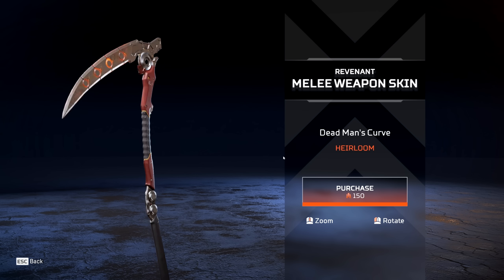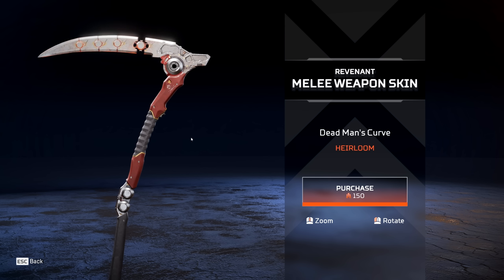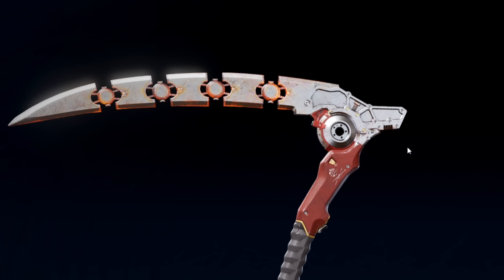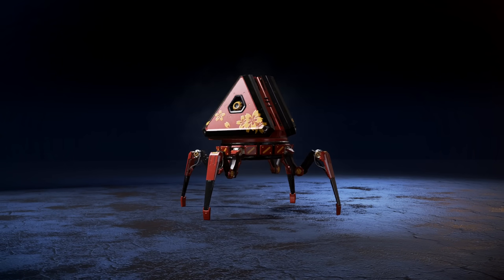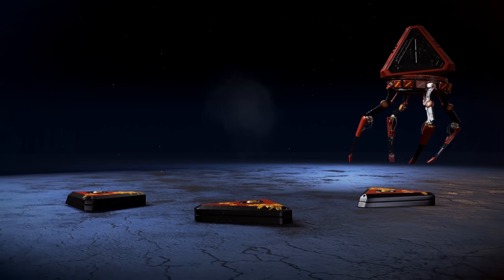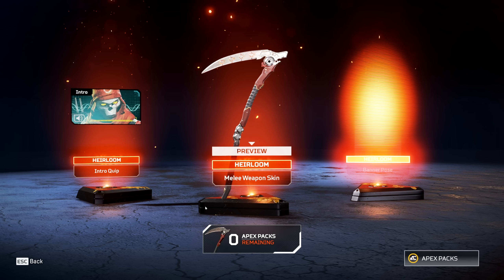It's a scythe and it's called Dead Man's Curve because it's got some nice curvature. It moves by itself - it erects quite well. I'll go buy that. Oh here it comes, the pack, the heirloom! Thanks Apex, that's pretty lucky - that was some insane luck just then to get that.